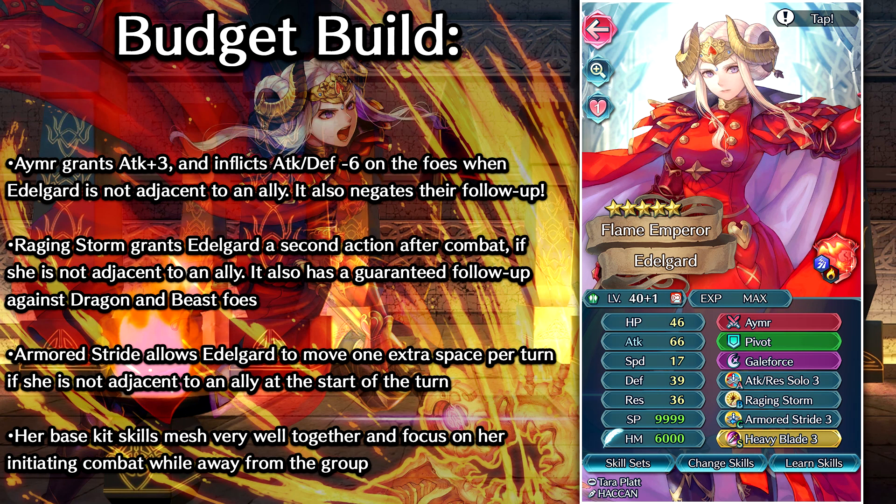For the budget build on Edelgard, we are going to replace Bonfire with Galeforce. With Raging Storm, Edelgard is the only unit in the game that can activate Galeforce twice in a turn, and that means she has a potential for three attacks. No other unit in the game can attack three times without Dancer support — this unit is completely nuts.